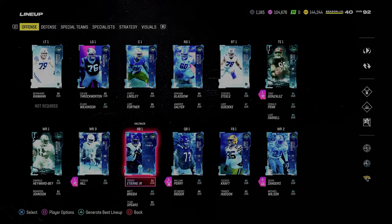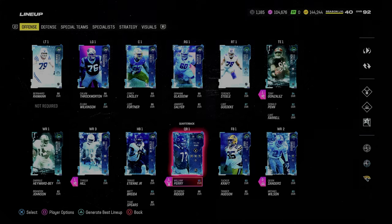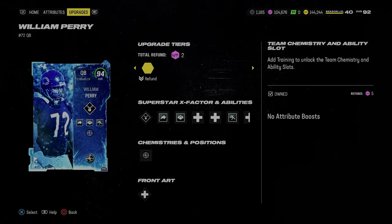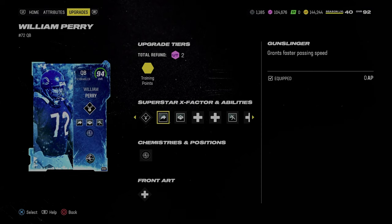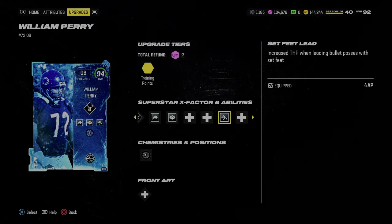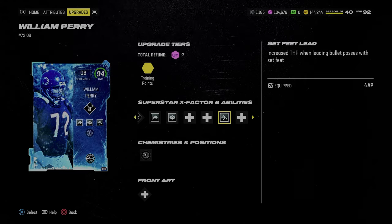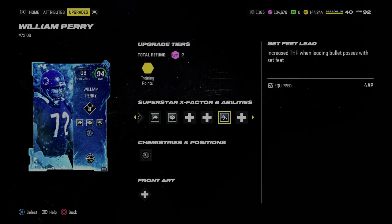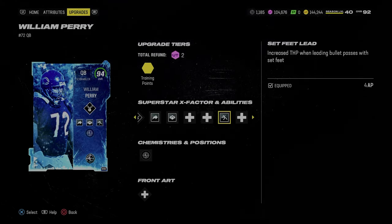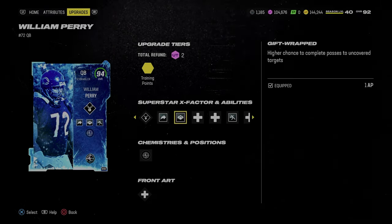Offensively, the main ability you need is set feet lead — though you can get away without it, it's very, very effective. I'm using William Perry here; a cheaper option would be Andrew Luck. With William Perry, you get a gunslinger for zero AP. Set feet lead is the best ability in the game because it allows you to throw through zones and get the ball out quicker with more velocity so zone defenders can't break on the ball as fast.